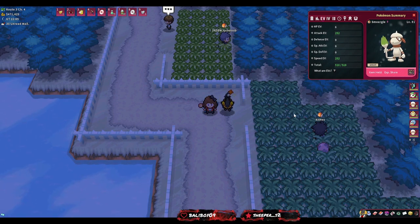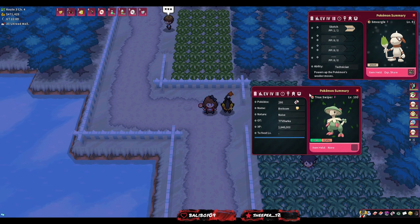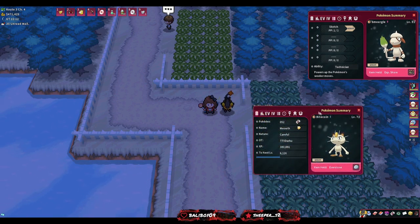We're back and our speed is 252, attack is 252, and the last 6 points are in HP. It's also level 51 - we got there just from doing EVs without any exp charms. Now comes the moveset. We're going for Payday, Substitute, Spore, and False Swipe. To get Substitute on our Smeargle we'll use our Breloom, who already has Substitute, and use it as many times as possible to get its HP very low so it can no longer use the move.